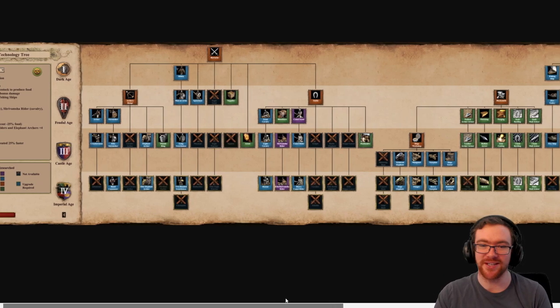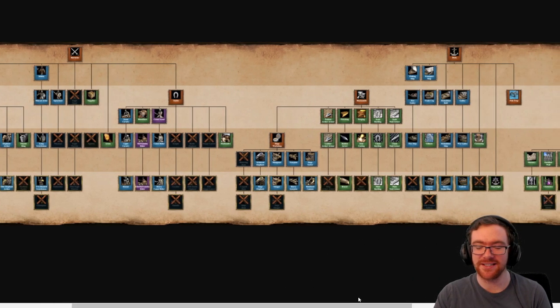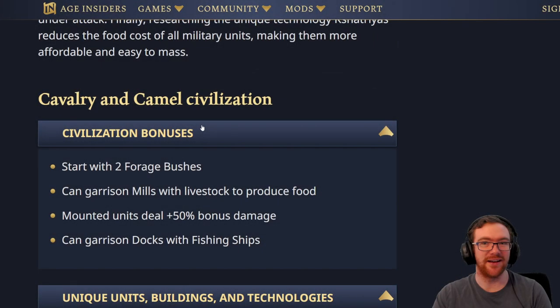I am very interested to see how this works — if they've at least been consulting pros, I hope so. Obviously lacking the Seedram upgrade as well, similar to all these other Indian civs. Their dock techs compared to the others are a little bit lacking but still relatively decent, considering they still get Bracer, Galleon, Cannon Galleon, and Heavy Demo Ship, though no Fast Fire. Economy is almost full upgrades. I still feel like Two-Man Sword should be missing from the Bengalis, but the Gujaratis not getting it shouldn't be the end of the world.